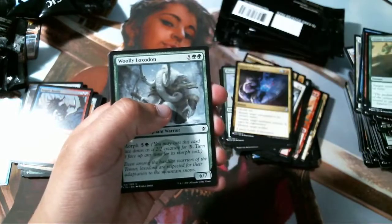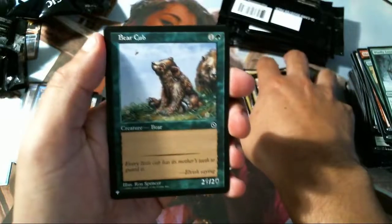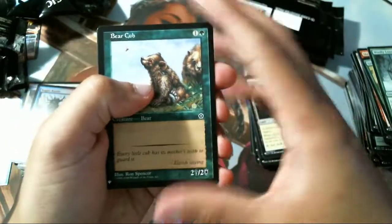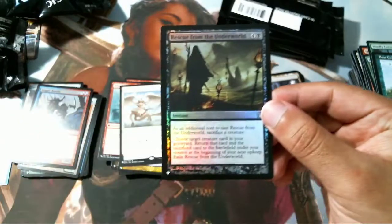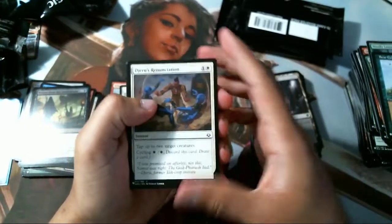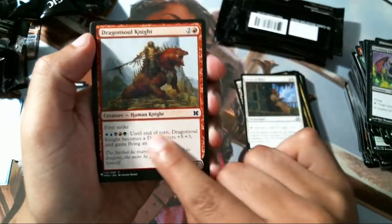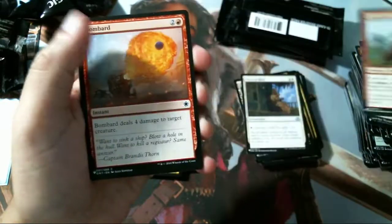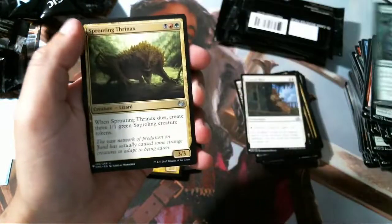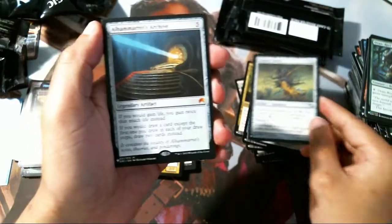Shenanigans — this whole box is just a bunch of shenanigans. Campaign of Vengeance, the Basilica. Bear Cub — look at that, hell yeah, that's from Portal. Decree of Justice — very nice — and a foil Rescue from the Underworld. Peace of Mind is our first uncommon of this pack. All five mana symbols because the dragon gets plus five plus three and gets flying and trample. Sprouting Thrinax, Primal Renewal, Umbral Mantle.